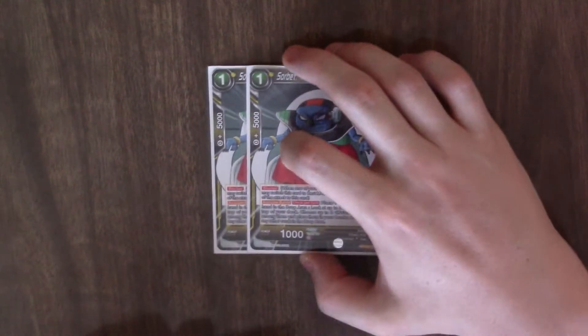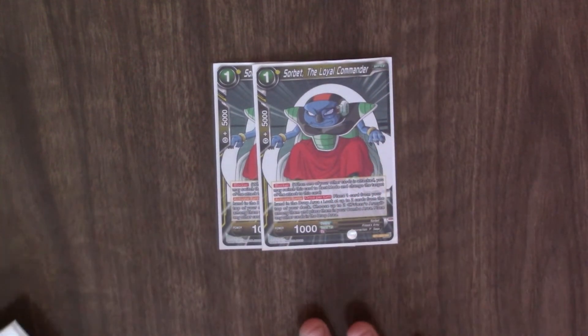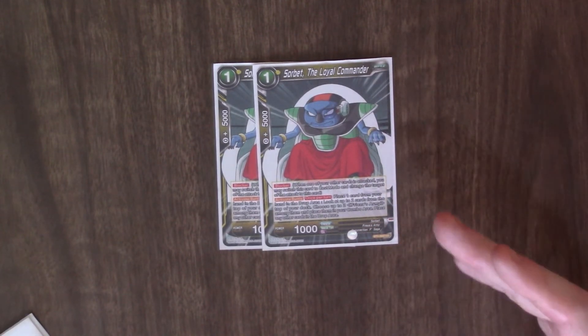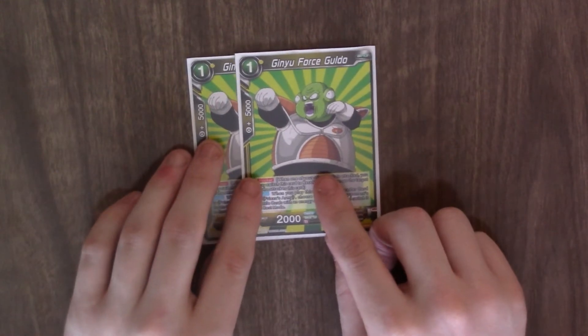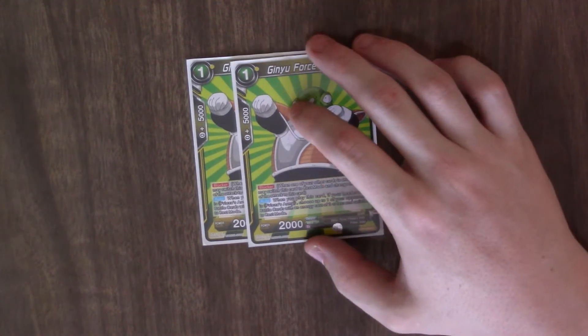Two copies of Sorbet, the Loyal Commander. He's got a blocker, and then Activate Main — once per turn you can look at the top two cards of your deck and combo with him. Then we've got Begini Falls Gildo, just another blocker. When he comes into play you can target one of your opponent's energy cost two or less cards and put it into rest mode. That's it for the one drops.